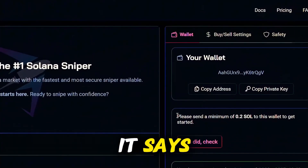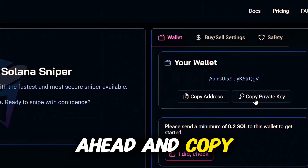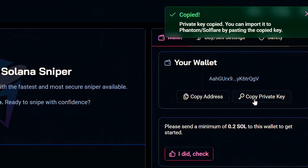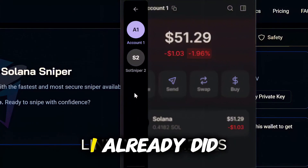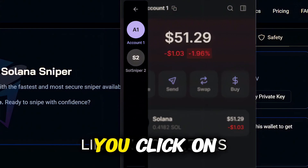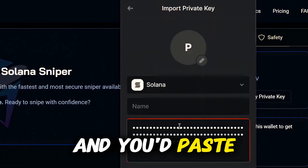Right here it says please send a minimum of 0.2 SOL to this wallet to get started. But before we do that, we're going to copy the private key and import it into our Phantom wallet. Click back on your Phantom wallet, go to where it says account, scroll down, and add a new account. Click the plus button and scroll down to where it says import private key.